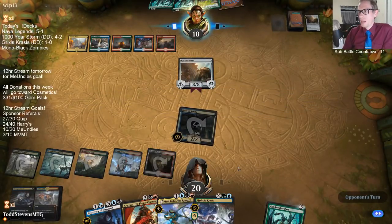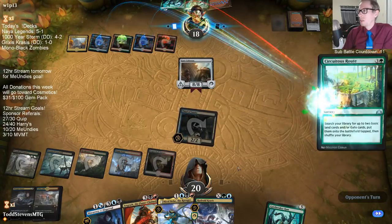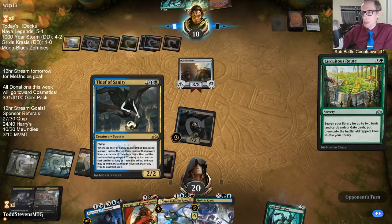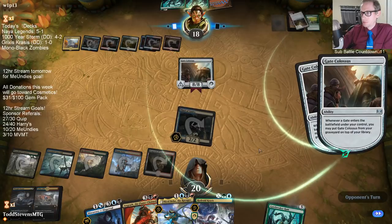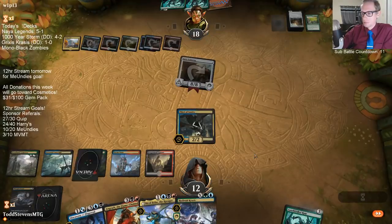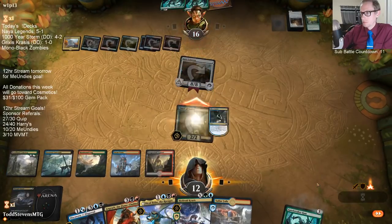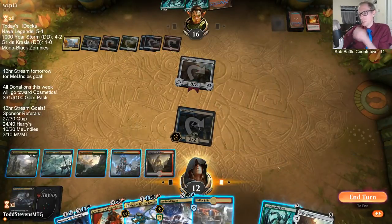They could cast Circuitous Route this turn and put Gate Colossus back on top of their library, but if they put Gate Colossus back on top, we just get rid of it with Thief. Thief, why can't you be better?